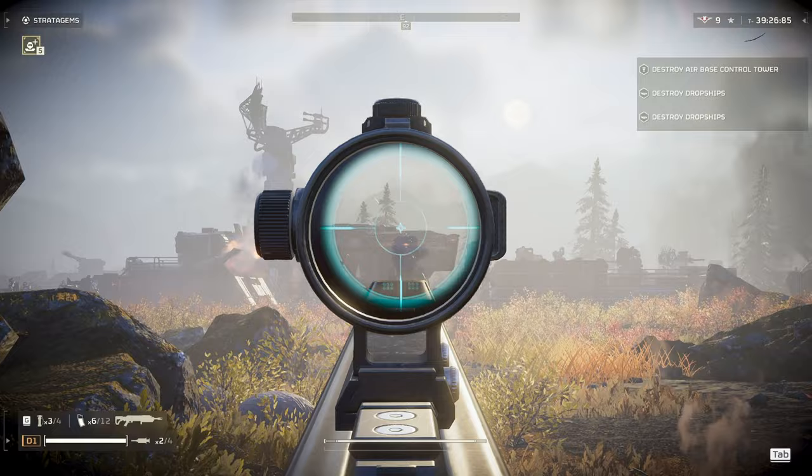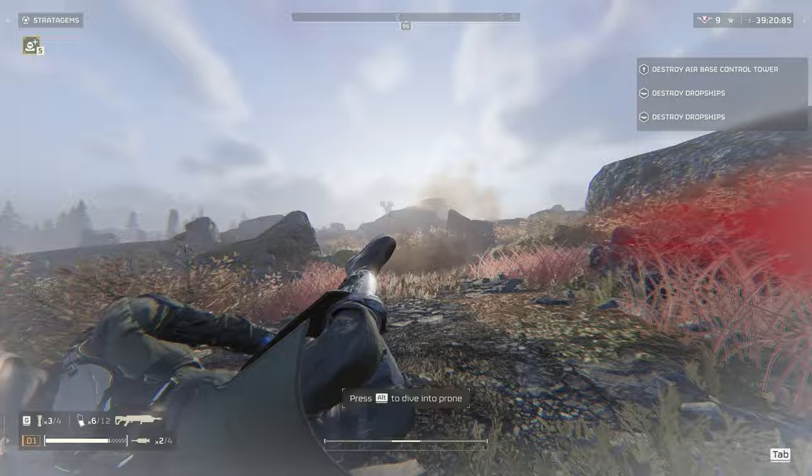You want to try to hit Striders from the top — this will take them out right away. If you hit them near the middle sometimes it won't hurt them. You can also hit them from the bottom; if you explode it underneath them it'll kill them too.